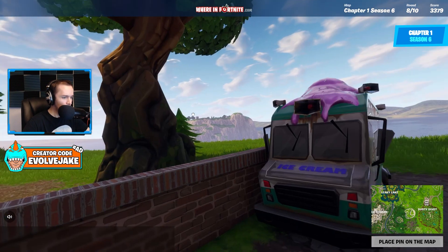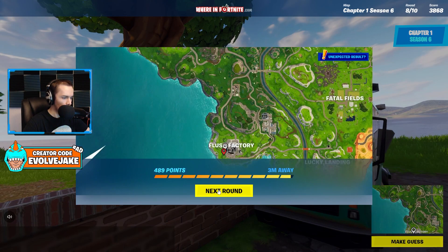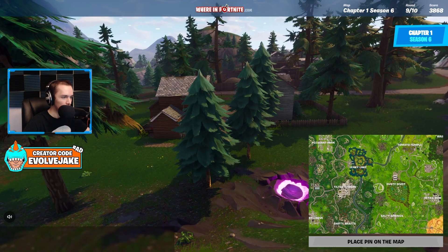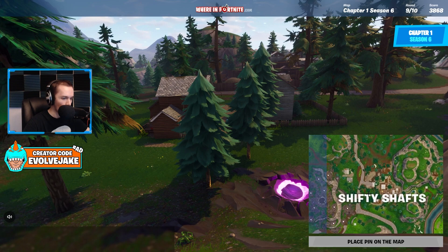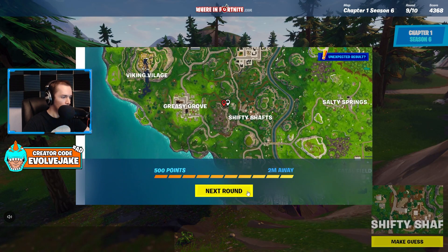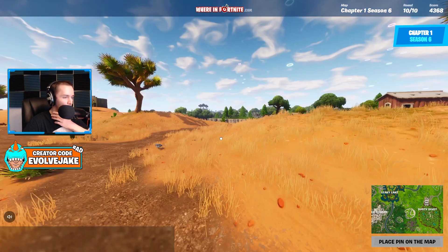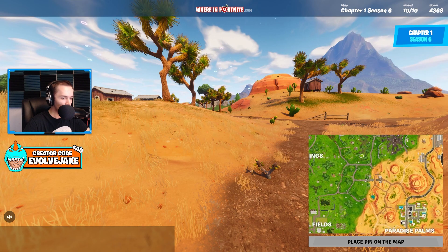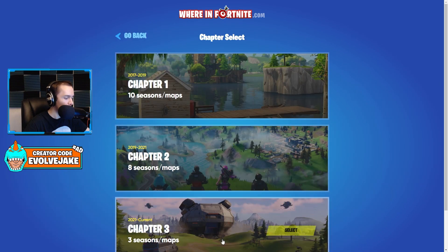I'm guessing this is down here somewhere. I never really went to Flush Factory at all. If something looks industrial and I've never been there, I just assume it's Flush Factory because I genuinely don't know if I ever landed that POI in my life. This is desert in between the desert and grass — I think we're at that same bridge again. We've gotten this bridge at every angle imaginable across a year and a half of Fortnite.